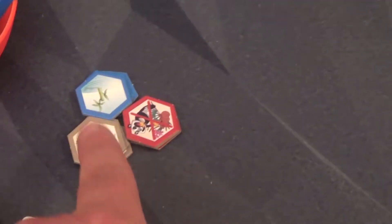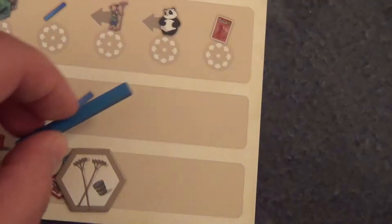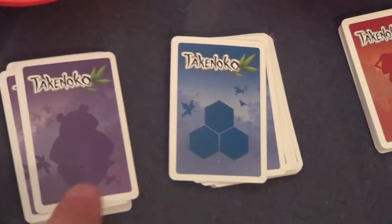Next, you choose which actions you're going to take on that turn. You might place a tile on the board, gain an irrigation piece, move the gardener in order to grow bamboo, move the panda in order to eat bamboo, or take an objective card.